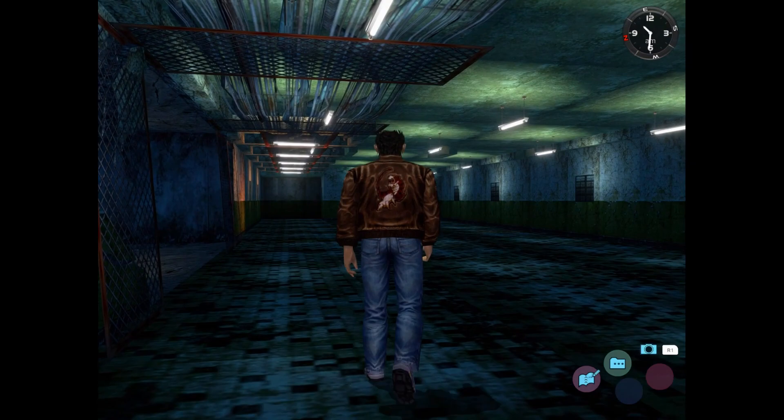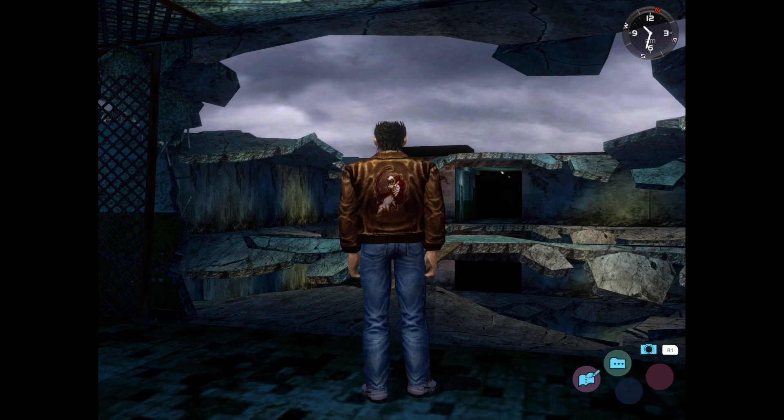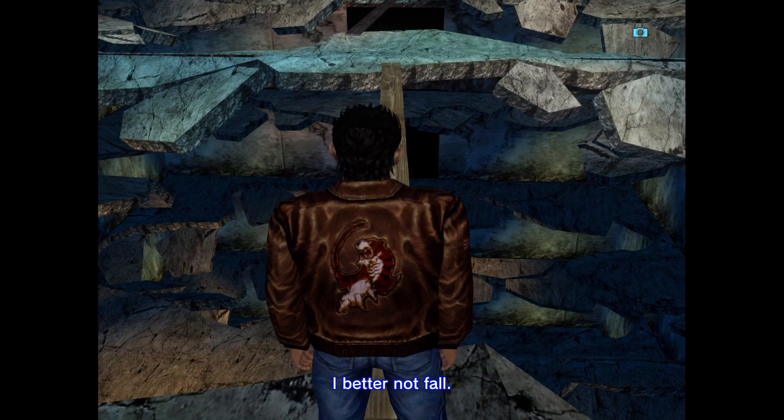We're now on the 10th floor, and they add one quick time event per floor — three on the first floor, four on the next, and so on. I would recommend saving on each floor so that if you fall, you don't have to go back to the first floor, which I didn't do before this, but whatever.